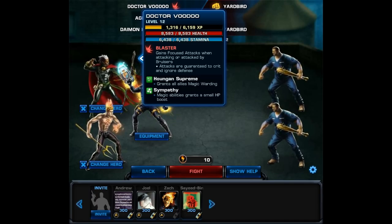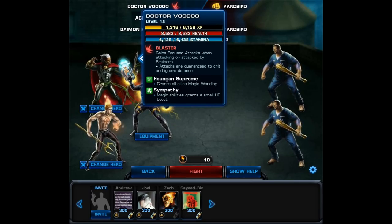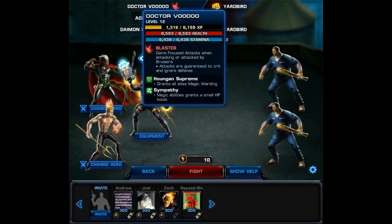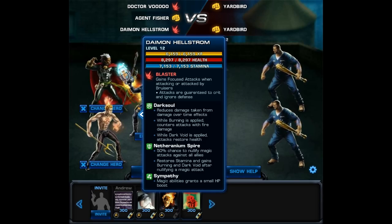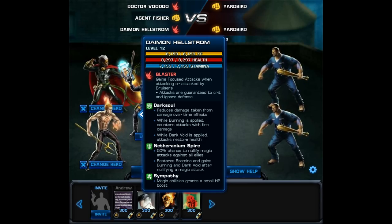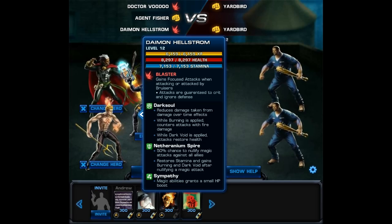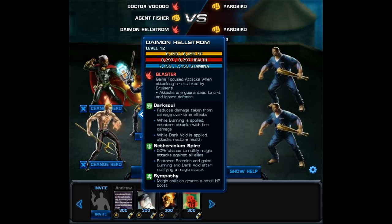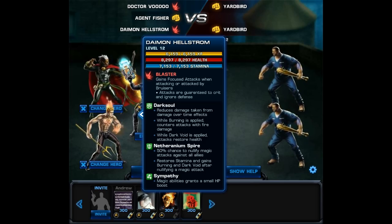Dr. Voodoo grants all allies magic warding. We'll take a look at that shield after it activates at the start of combat. And then there's Daemon Hellstrom. He does have that Netherranium Spire — it's a built-in passive that has a 50% chance to nullify magic attacks against all allies. Not only that, it's going to restore stamina and give him burning and dark void after he nullifies the magic attack.